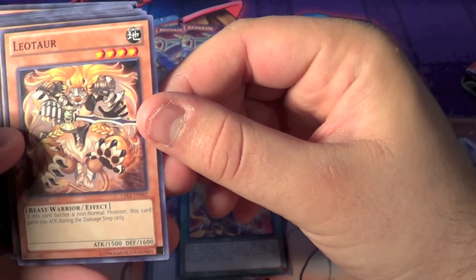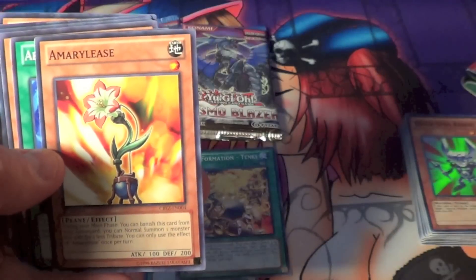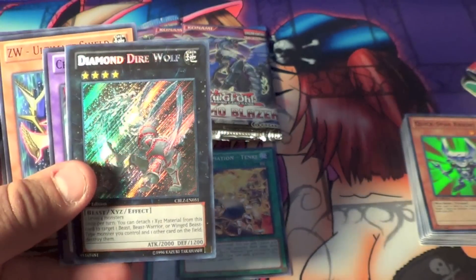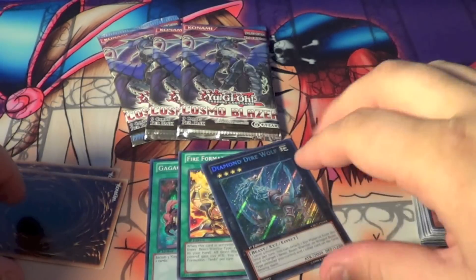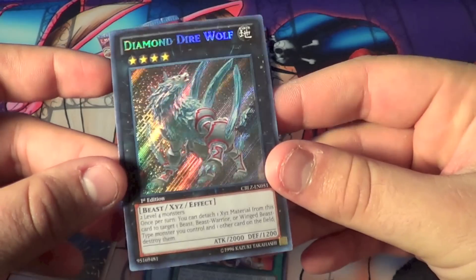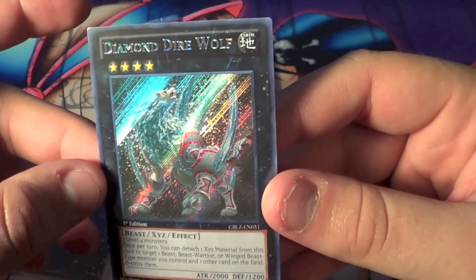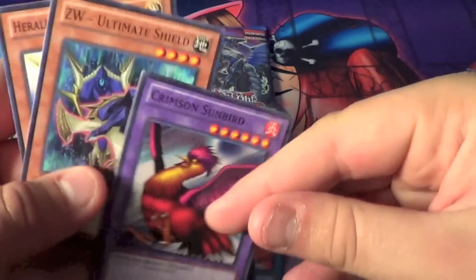Leotar — that looks pretty sweet, I have not seen this card. It gains 500 attack during the damage step if it battles a non-normal. Pretty cool. Abyss Scale of Cetus. Hyper Ancient Shark Megadron. And a Diamond Direwolf. Oh my god. Oh, this is awesome! I got these packs for $2 a piece. Oh, and it's first edition! Holy crap. I haven't had a pull that good in a long time. And a Crimson Sunbird.